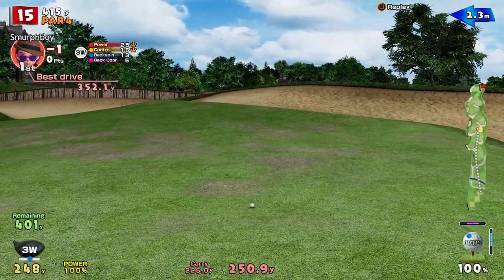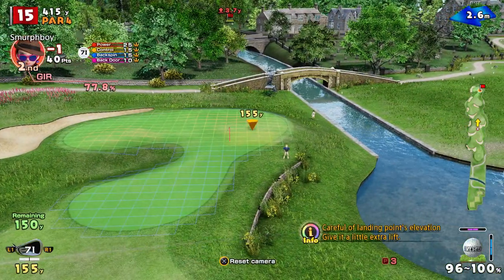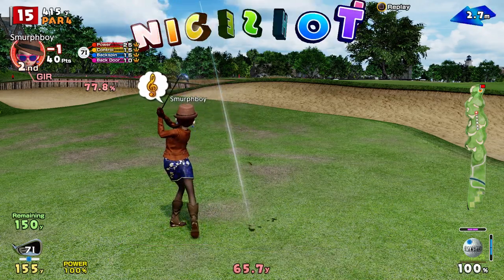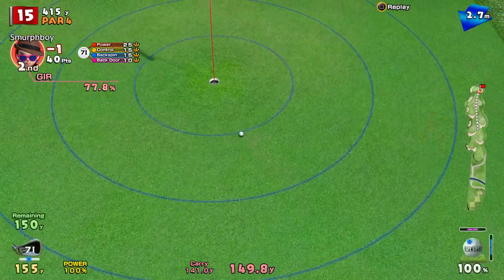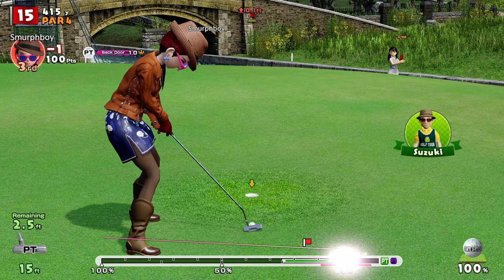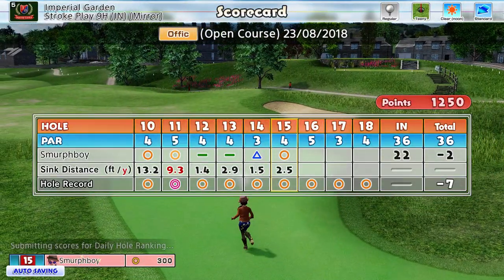That's all right, that's a good position. 151 to go. That's a super shot! Now we're back on the birdie trail. Putting two and a half feet away makes it look easy. That was better.